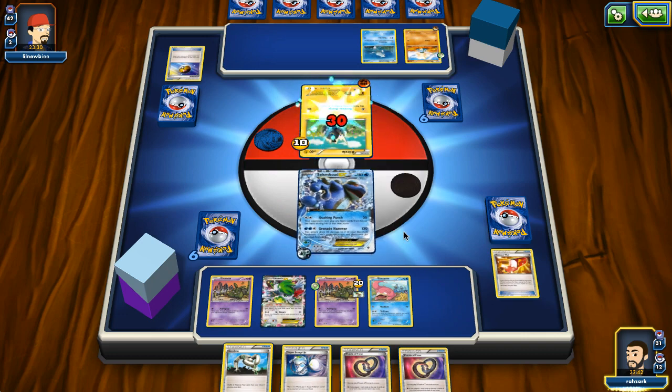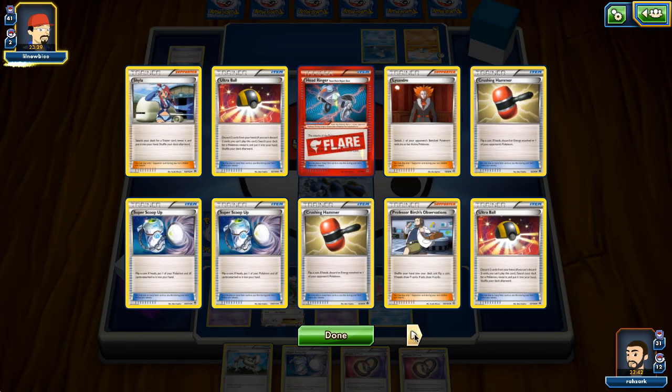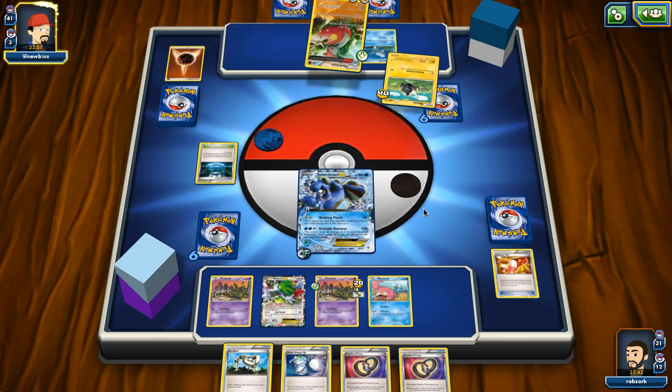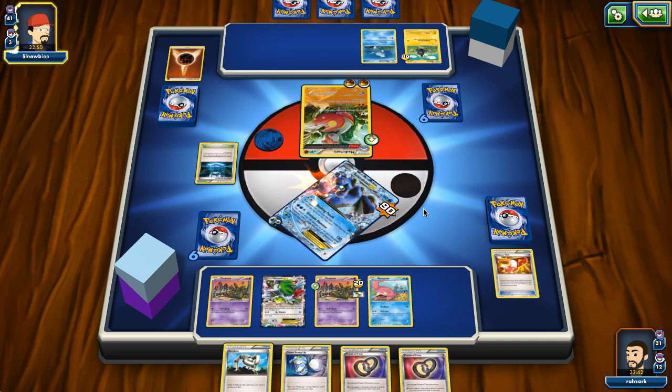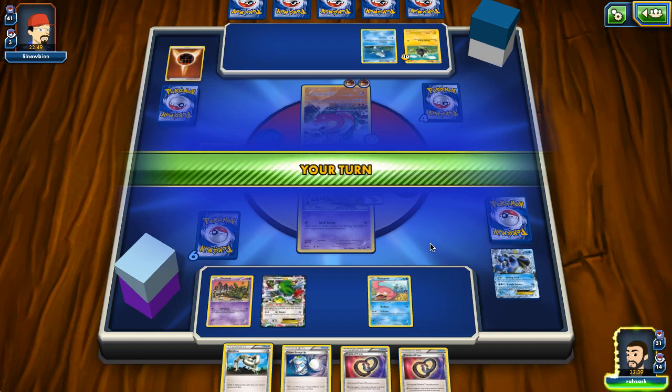I'm going to attack here with Seismitoad because the opponent might kill it next turn. It's kind of hard for them - they need a stadium and Strong Energy. If I count it out: one, two, three, four, six, seven, eight, nine - he has the Strong Energy so he only kind of needs a stadium. I'm just glad I didn't play the Puzzle of Time. The opponent still hasn't found the Diancie so cutting them off of abilities isn't that bad, but he is going to kill our Seismitoad. I need to find Seismitoad-EX and a Bursting Balloon.